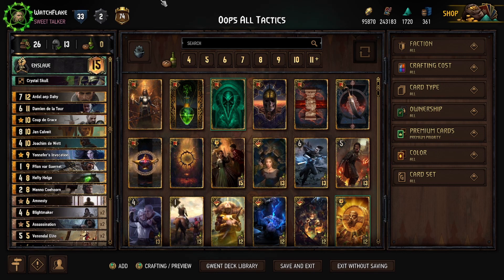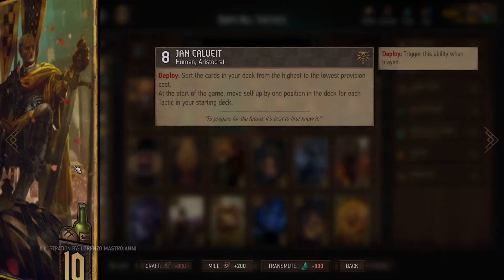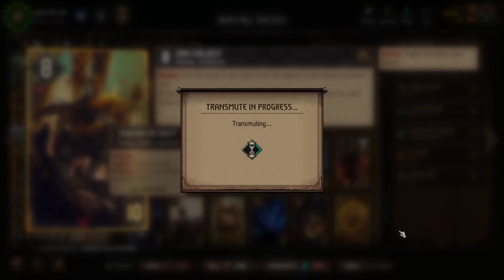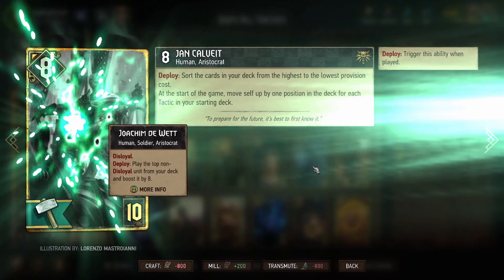Anyway, I want to talk about my favorite card from the expansion — that being Jan Calvit. I don't know how you're going to pronounce it, but we're going to transmute it right here in front of you so you know I mean business, because this card is really damn cool.